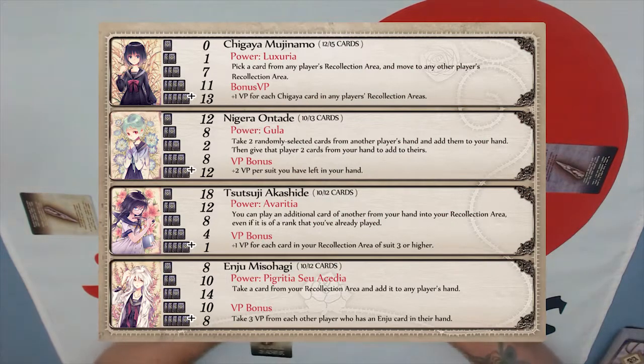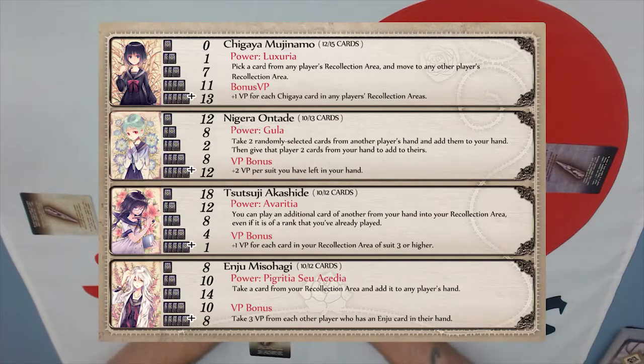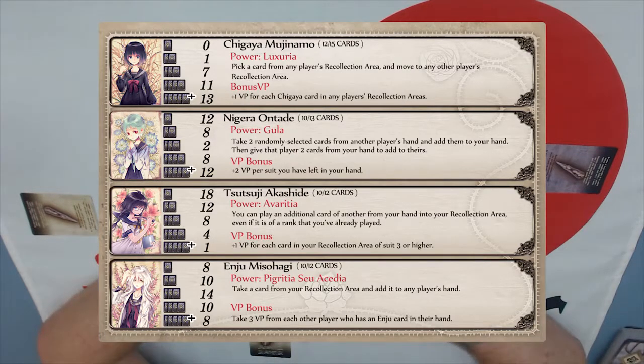You're going to see up on screen the same cheat sheet I'm looking at. On it you see seven terrifying girls, theoretically all of which have disorders. Each of them is like a card suit — think clubs, spades, diamonds, hearts — and recognize that this is a set collection game. Each of these represents a set.